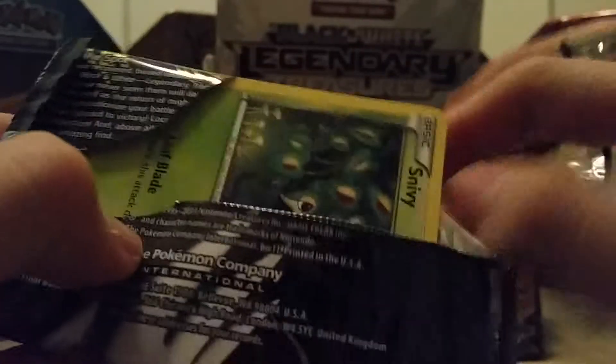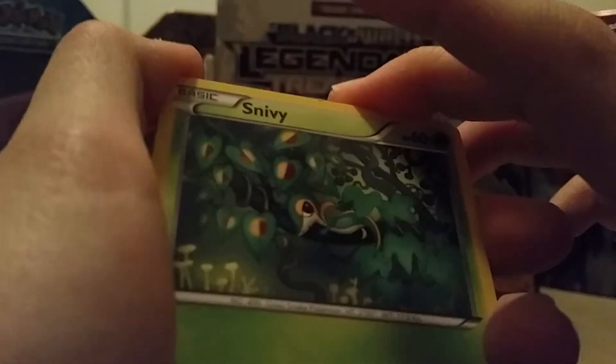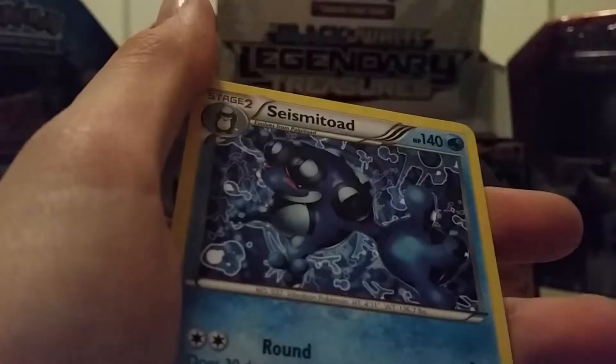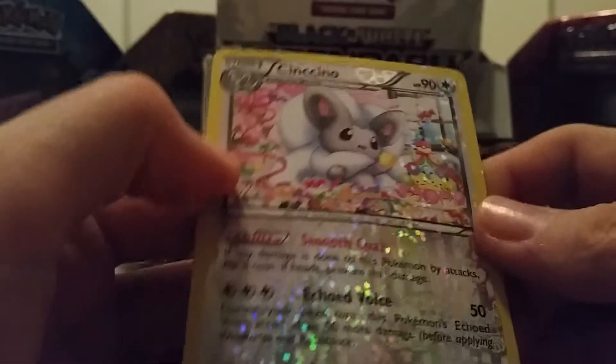We've got three boosters left. This is a Snivy, Dwebble, Krogunk, Natu, Reverse Holo Puzzle, Teddiursa, Crustle, Carnivine, Seismitoad, Cinccino from the Radiant Collection.